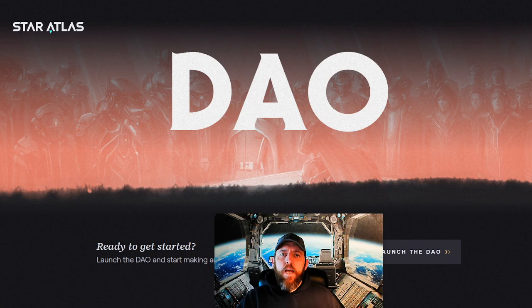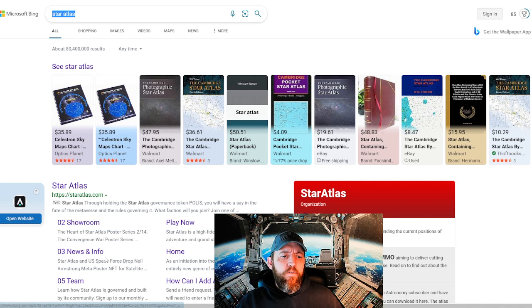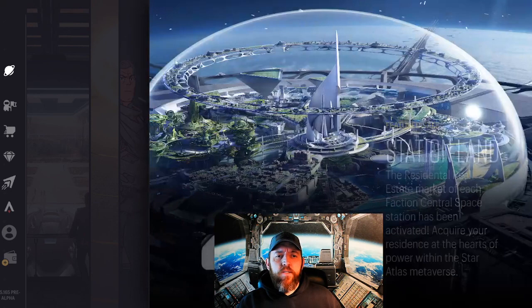How's it going, this is Gladiator with Orion here and we're going to be covering the DAO today, the DAO of Star Atlas. If you go to the search bar of Microsoft Bing and type in Star Atlas and hit enter, what will come up is a page with some Star Atlas maps and then Star Atlas the game. If you click on that, it will bring up the governance page, the actual main page of Star Atlas.